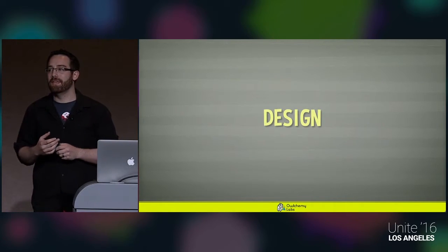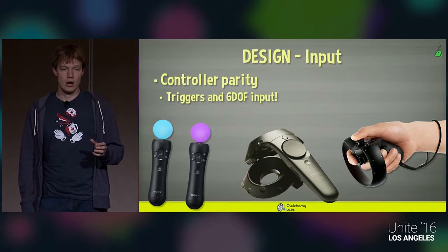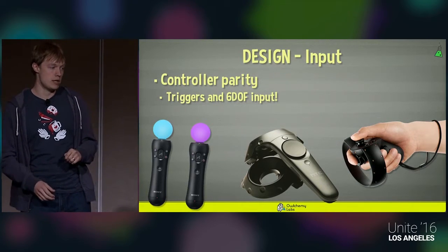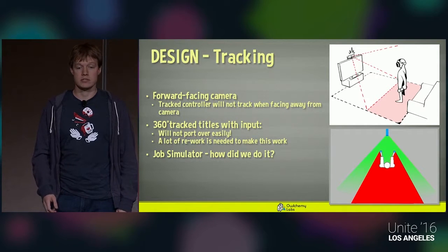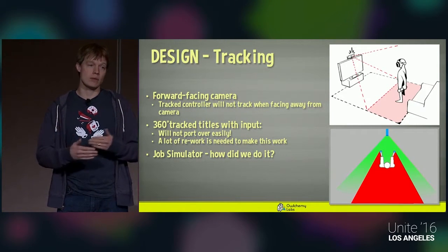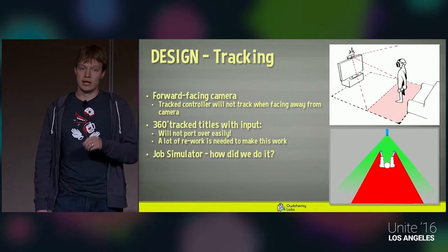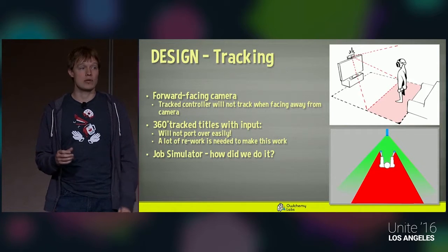We're going to talk about some design challenges when bringing games to PlayStation VR. The three major platforms now have controller parity — each has six degrees of freedom tracking and a trigger — so targeting these lets you bring content to many places. One important thing: every platform has different tracking methods. With PlayStation VR, it is one forward-facing camera generally positioned above the television. If you turn away from that camera and block your controllers with your body or another hand, you'll lose tracking. So you have to develop with forward-facing in mind. If your title was based on 360 tracking, you'll need significant work to redesign how gameplay works in a forward-facing world.